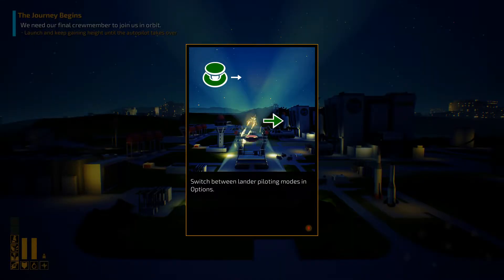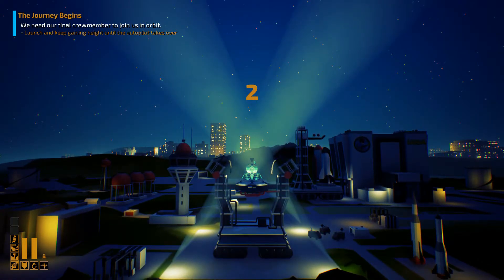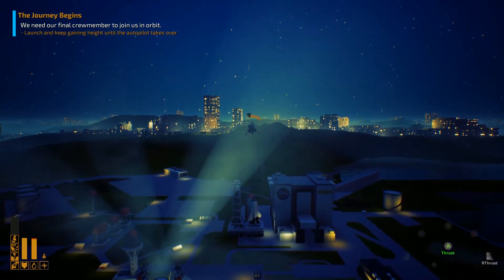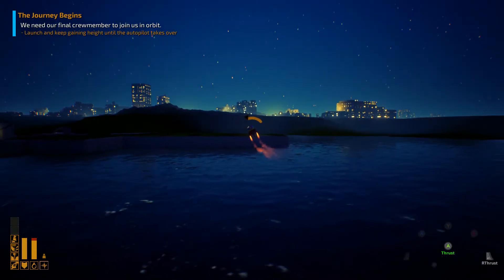Let's be on our way. The game recommended playing with a controller — said it was easier, but not necessary. Launch sequence begins: 10, 9, ignition sequence start, 6, 5, 4, 3, 2, 1, 0, all engines running. Thrust! Whoa, easy does it. This is going to definitely take a little bit of practice.